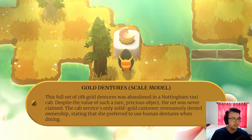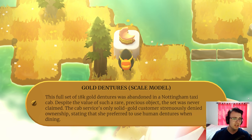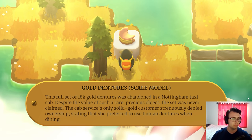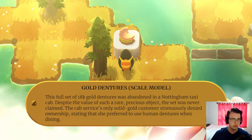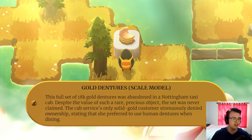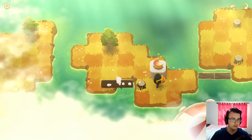We got some dentures. Gold dentures. Scale model. This full set of 18k gold dentures was abandoned in a Nottingham taxi cab. Despite the value of such a rare, precious object, the set was never claimed. The cab service's only solid gold customer strenuously denied ownership, stating that she preferred to use human dentures when dining.